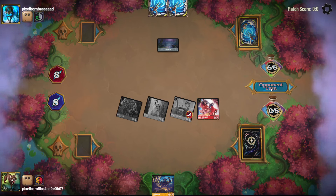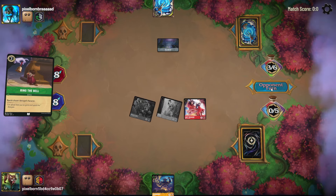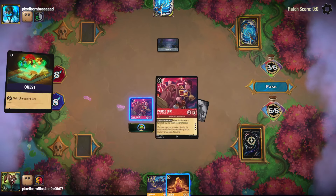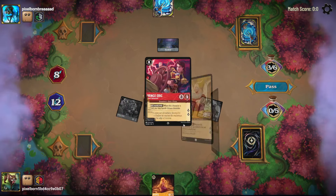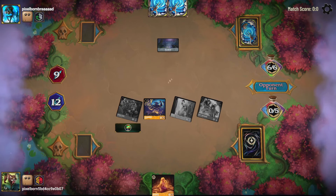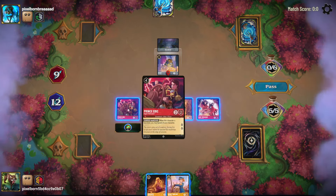I'm feeling pretty good about this — we have quite the board advantage. They're not playing Ruby, so they can't be prepared. They just banished a damaged character. Of course, now we draw the Rapunzel, but we can quest for four and play a Chernabog, which is pretty good. That gives us just enough lore on board to win next turn if they can't banish one of my characters. Beast doesn't banish a character — okay, so we'll take the win.